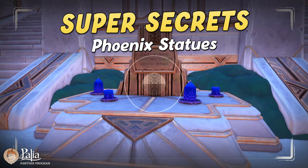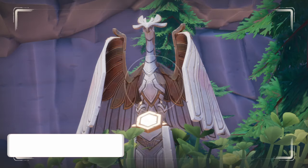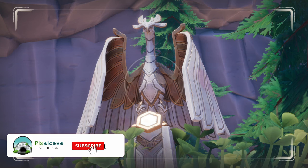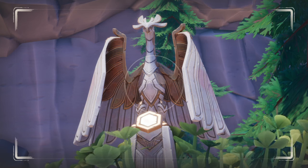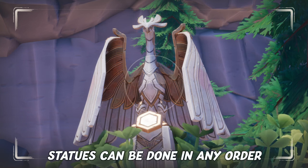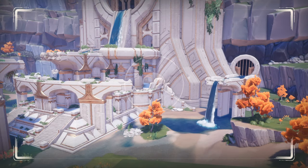Hi all, in this video we want to show you how you can unlock one of the super secret treasure chests in Bahari Bay. You might have seen one or two of these, or maybe not. In either case, this secret is all about four tiny phoenix statues that have been hidden in multiple places across the zone. Like a similar puzzle, the order you interact with them does not matter. Though once you have interacted with all, a secret treasure chest will appear at a final destination.